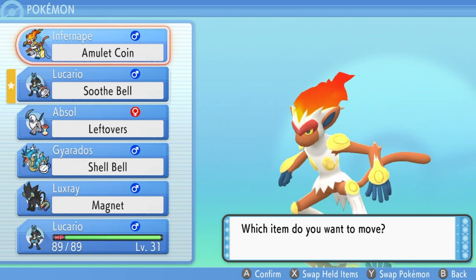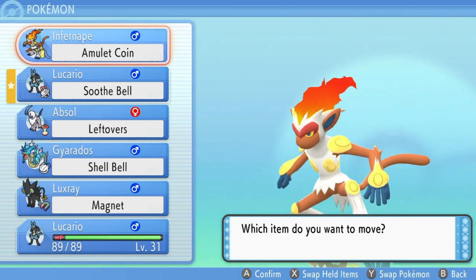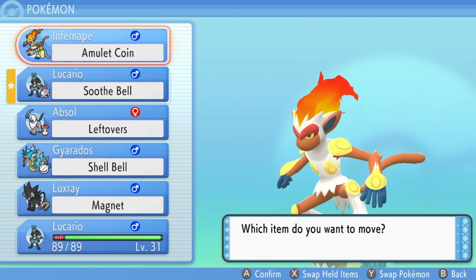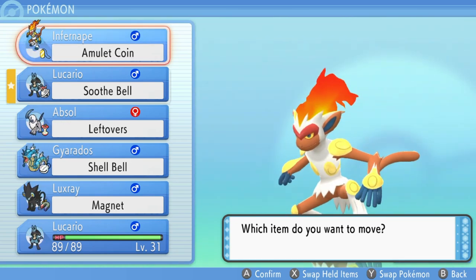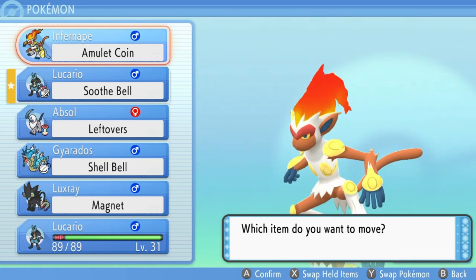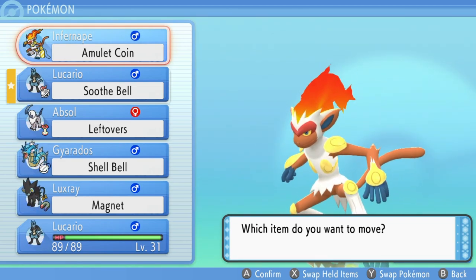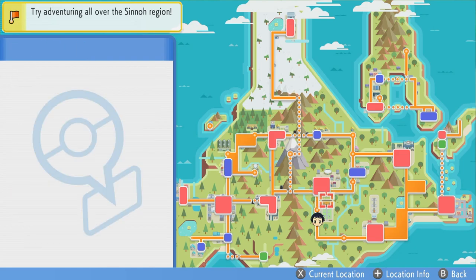Since this money-making method I'm going to use is going to get you a lot of money, you want to put an Amulet Coin item onto your main Pokemon that is going to be one-shotting all of these Pokemon. That's going to get you 16,000 Poke Dollars every single time, which will help you fund buying those Calciums and Proteins if you want to level up instantly.